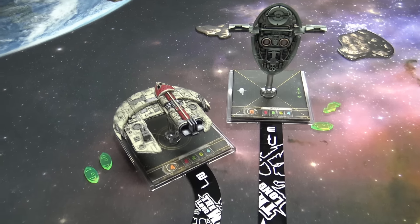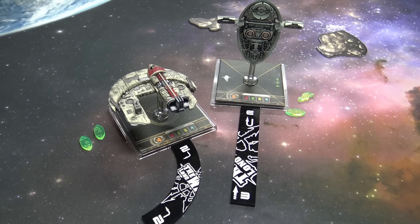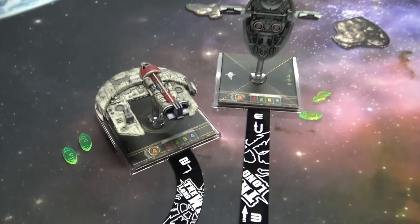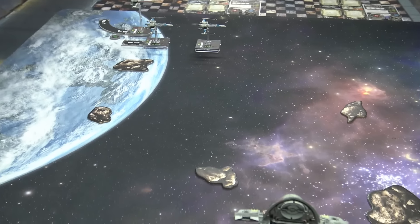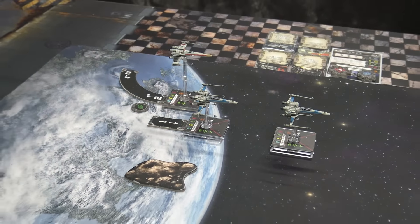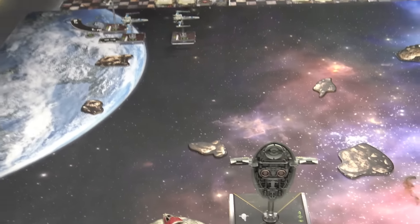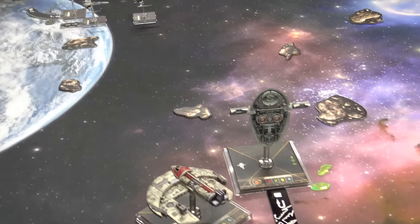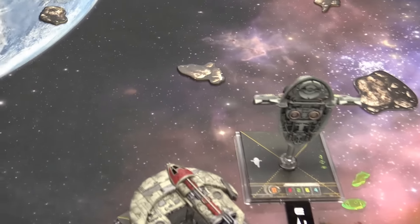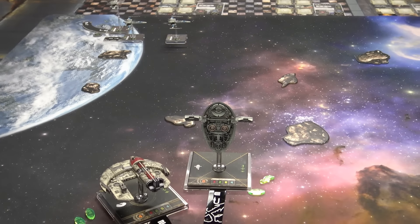End of turn one — the proverbial butt sniffing phase, in space of course. Not much going on, just threw a bunch of focus and other shenanigans around. Over here it looks like Rick did a couple of slight turns. Everyone did a hard turn and then the Red Squadron boosted. Trying to get me to come through the asteroids, which I'm more than happy to do — it might just take me an extra turn.